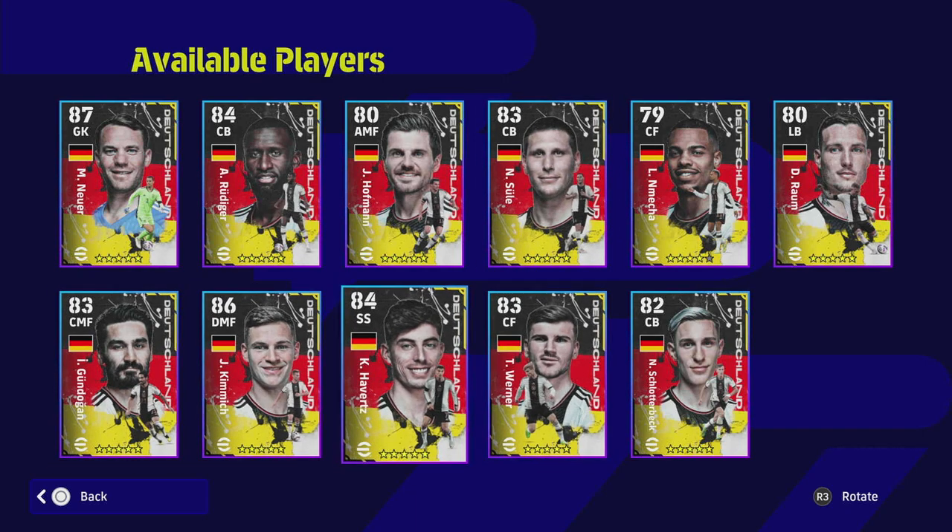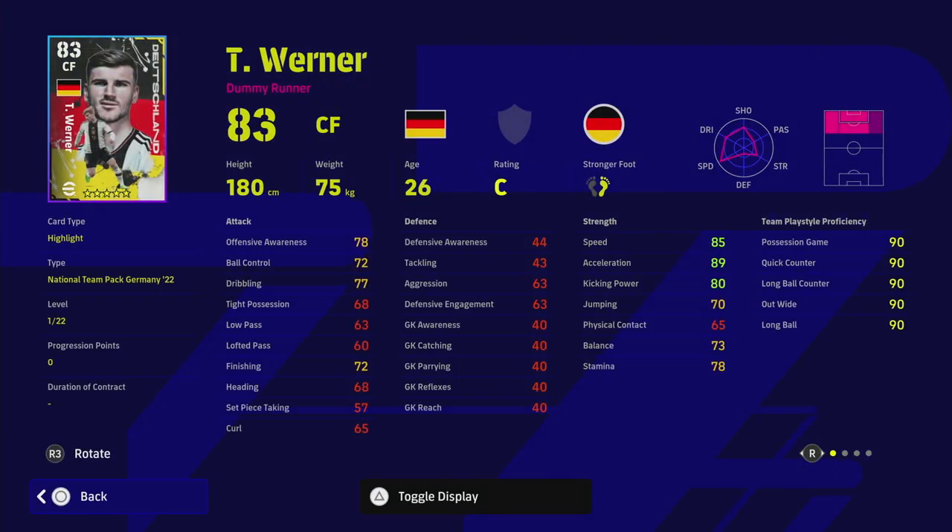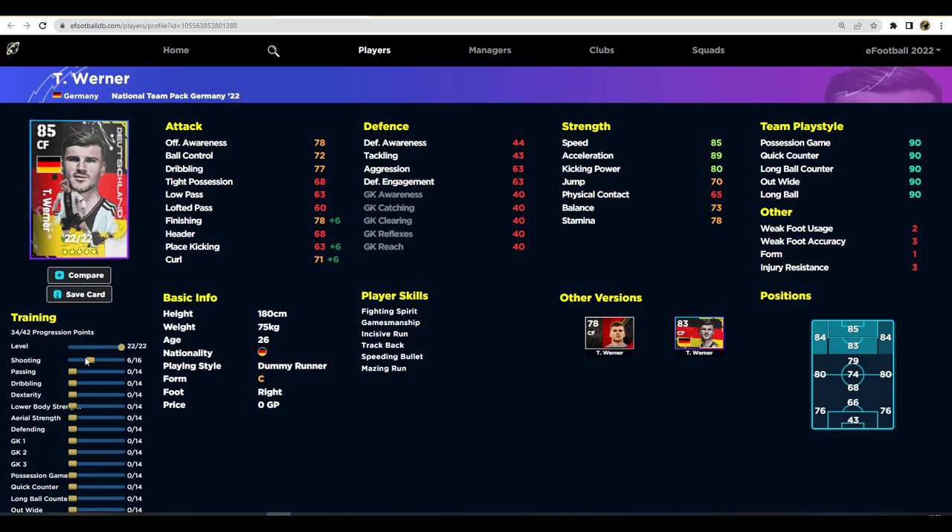Werner is incredibly pacey — one of the fastest players in the game, definitely one of the fastest in any pack they've released. His form is inconsistent, which is a pity, probably realistic, but he's got first time shot and track back which makes him worthwhile. I would have liked to see super sub on this card as well. His finishing won't be great — anyone who's watched him knows that — but we can focus those points on having a really fast center forward. You can get 84 finishing, 90 speed, 94 acceleration.